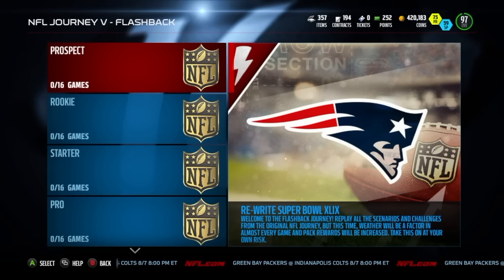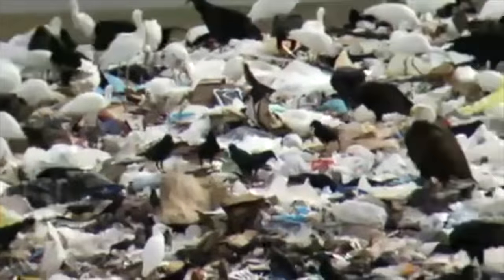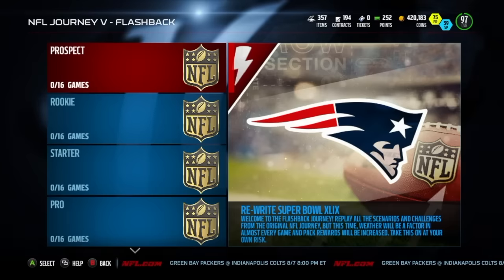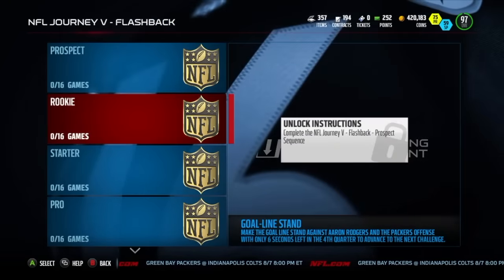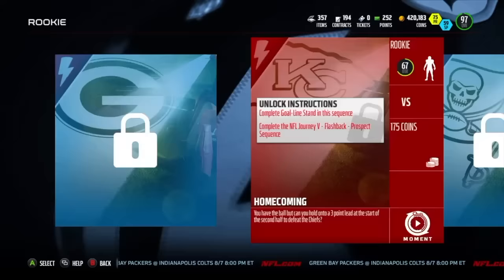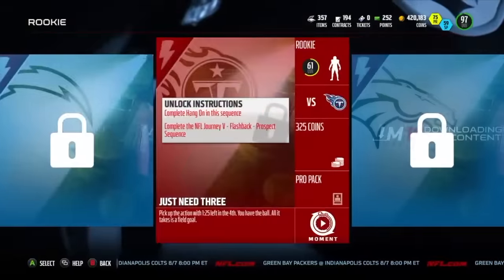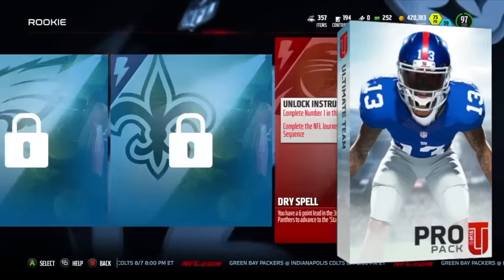So the first set is obviously trash. You don't even want to look at it. Why don't you want to look at it? Because they give you pro packs? They don't even give you pro packs — they give you trashy gold players. Okay, this one gives you a Loyalty badge. Pro packs! There we go. Finally getting a little heat.